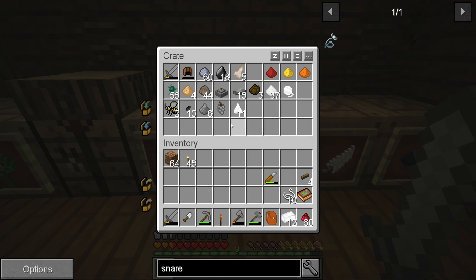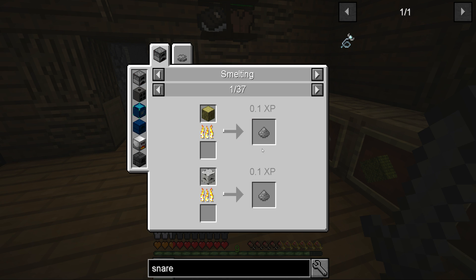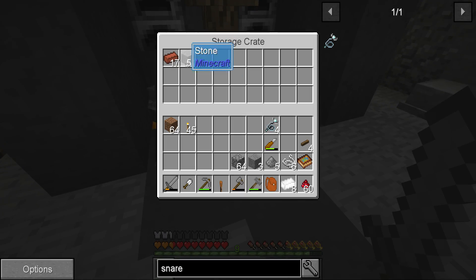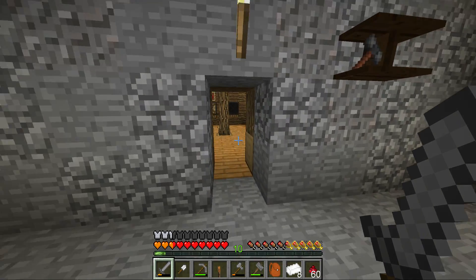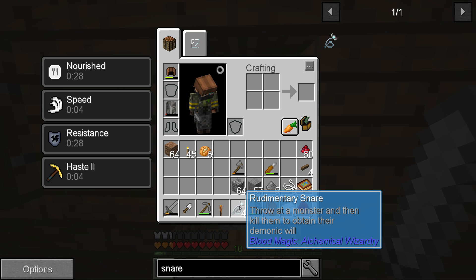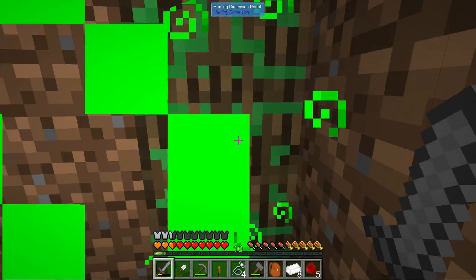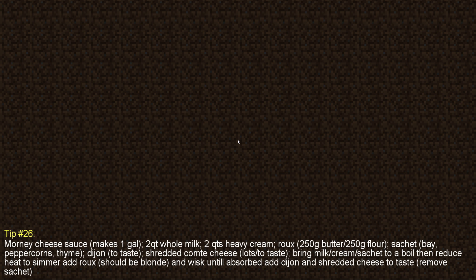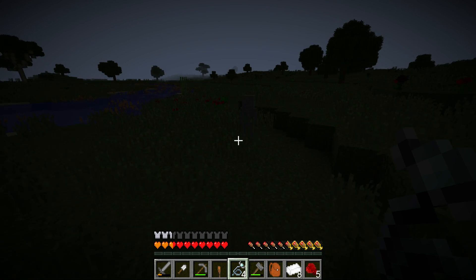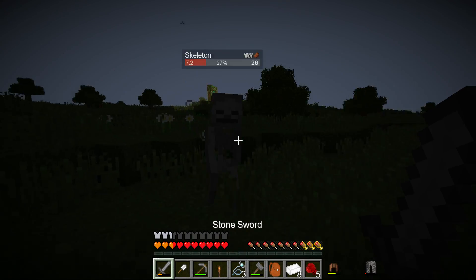The snare works by throwing it at a monster and then killing them to obtain their demonic will. We need a total of two to begin with. I'm going to use the hunting dimension — by the way, we should totally make a night vision totem in here and a mob farm as well. For now let's just see if we can make this happen. I set up a night vision podium and we'll definitely come back and make a proper mob farm later.